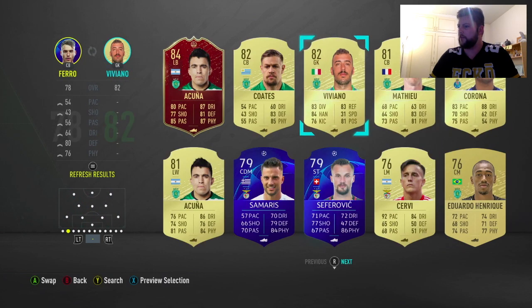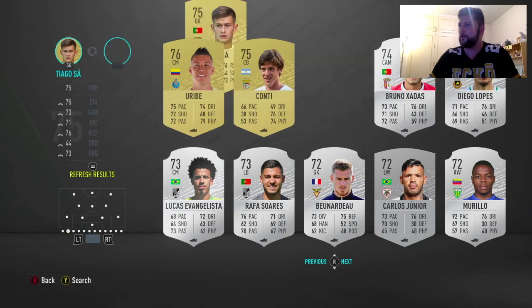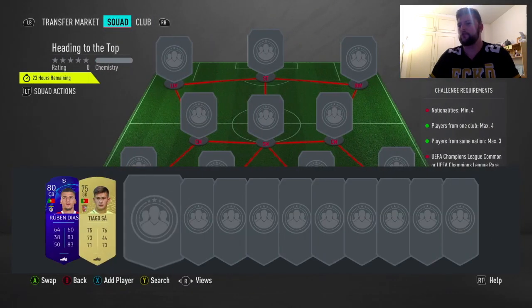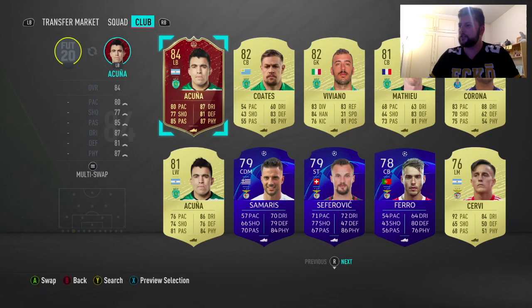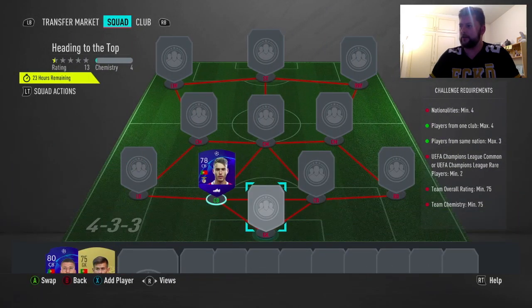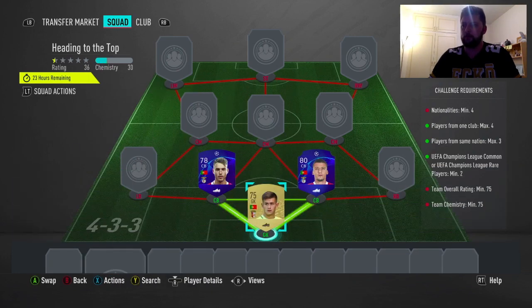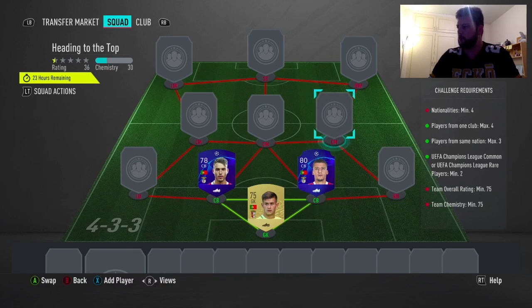We'll also quickly check if we've got any Portuguese goalkeepers, as that would help us out nicely. We have Viviano - do we have anyone lower rated? We'll go with him because it'll get the strong chem with all three and it does keep the same nation, so we can't have any more Portuguese. But that should already boost us massively on chemistry.